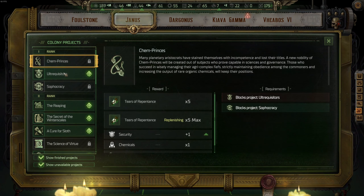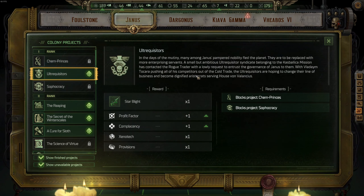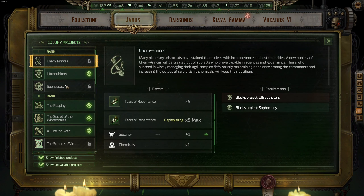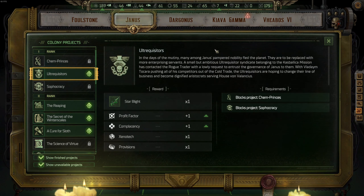Now we go to Janus. The best one from rank one to take would be Ultraquisitors, and nothing else. The other two do not provide as good a benefit as Ultraquisitors do.